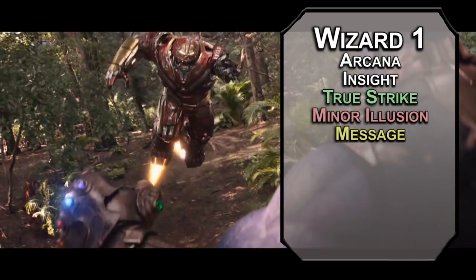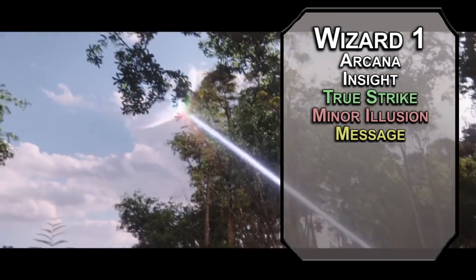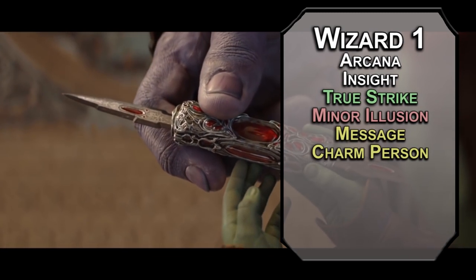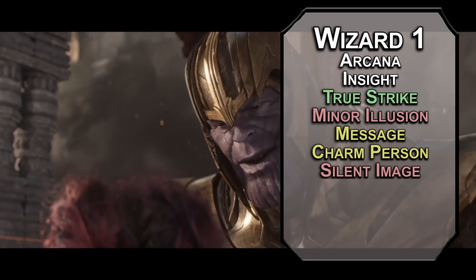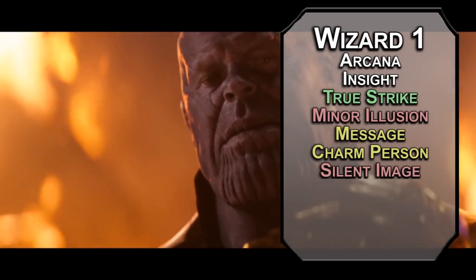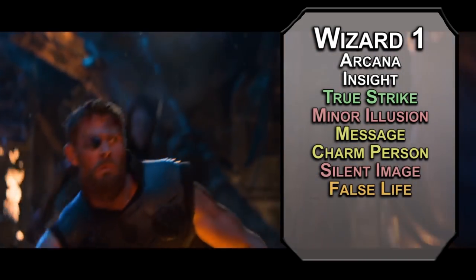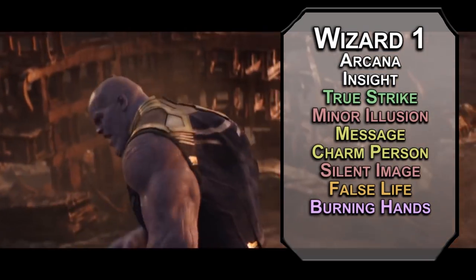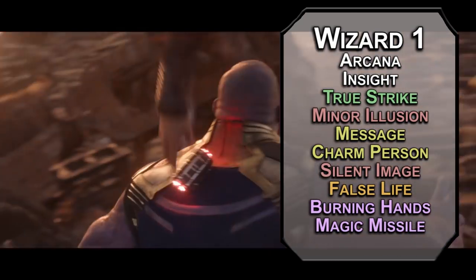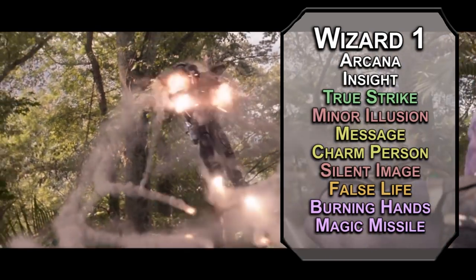Normally with wizards we focus on the amount of spells you can prepare per long rest, but this is episode 200 — this is the Infinity Gauntlet. We're doing every spell this time. First level wizards can have 6 spells of first level. Charm Person forces a wisdom saving throw; failing that, they're charmed by you for an hour. Silent Image creates an illusion in a 15-foot cube with no sound, but since Minor Illusion doesn't require concentration, you can pair them. False Life gives you a d4 plus 4 temporary HP. Burning Hands creates a 15-foot cone of fire dealing 3d6 fire damage. Magic Missile fires three darts of force dealing 1d4 plus 1 each, and they automatically hit — though by the end of this, we'll be able to cut the shield in half.